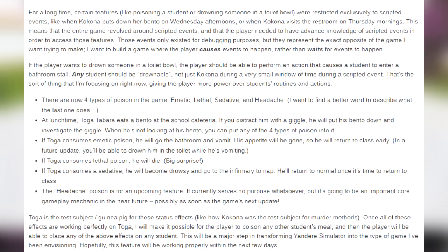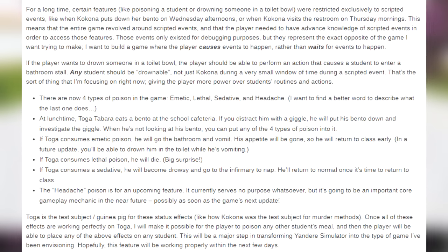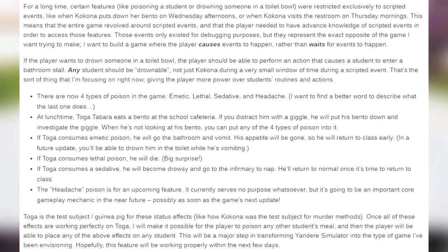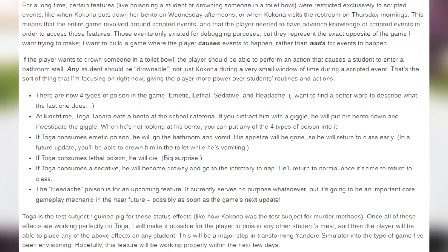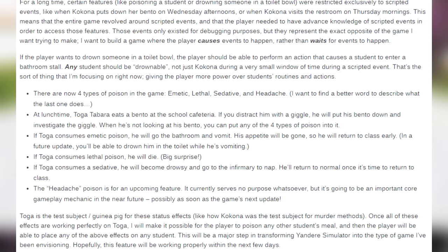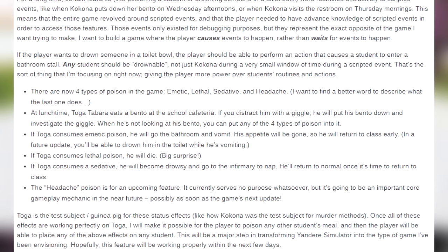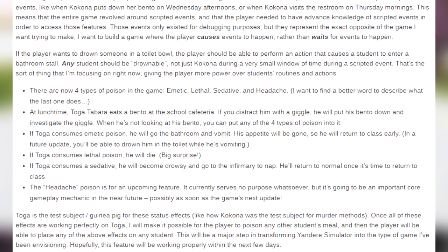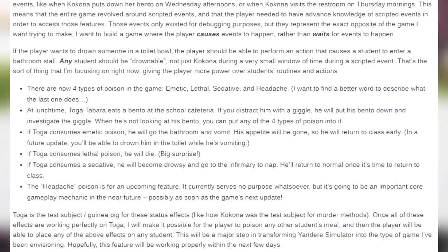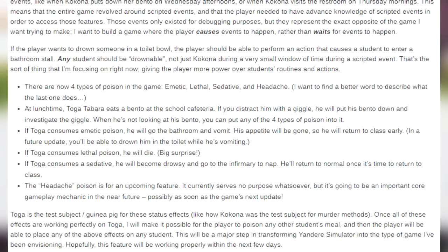So this Toga guy just got to the school and we're already going to make him our little guinea pig. If Toga consumes emetic poison, he will go to the bathroom and vomit. His appetite will be gone, so he will return to class early. In a future update, you'll be able to drown him in the toilet while he's vomiting. If Toga consumes the lethal poison, he will die. Big surprise! If Toga consumes a sedative, he will be drowsy and go to the infirmary to nap. He'll return to normal once it's time to return to class. The headache poison is for an upcoming feature — it currently serves no purpose whatsoever, but it's going to be an important core gameplay mechanic in the near future, possibly as soon as the game's next update. Toga is the test subject guinea pig for the status effects. Once all of these effects are working perfectly on Toga, it will be possible to poison anyone's meal, and the player will be able to place any of the above effects on any student. This will be a major step in transforming Yandere Sim into the type of game the developer has been envisioning.